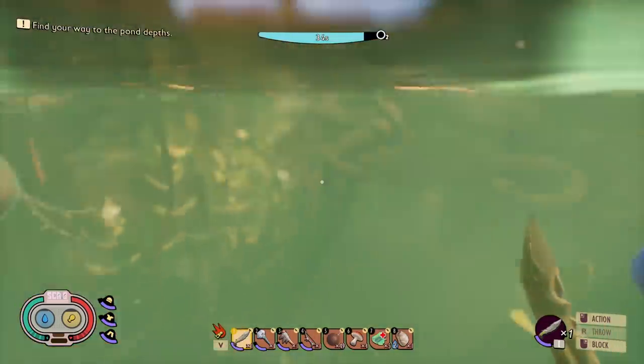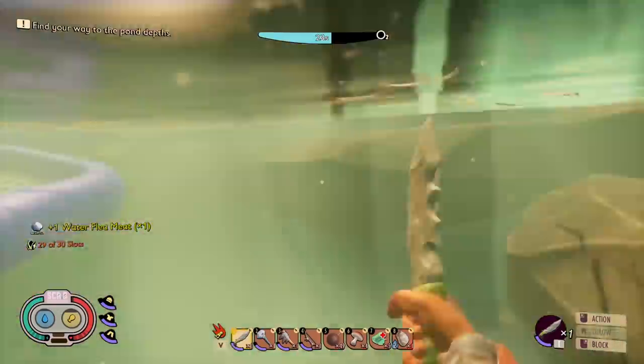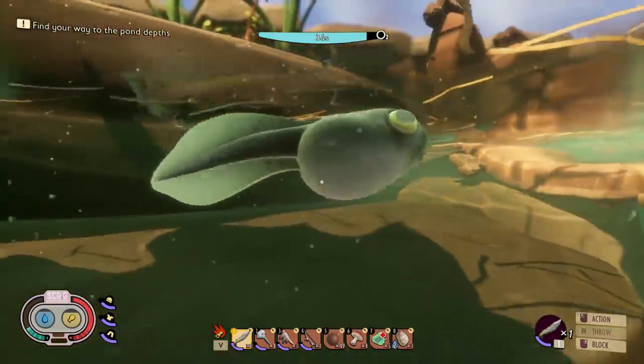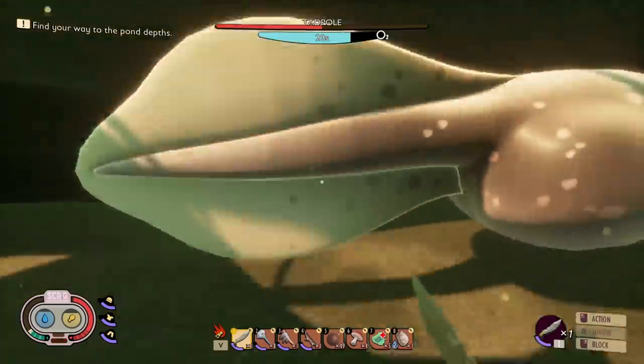I've seen you guys before. Of course you're the one that goes straight towards me — get out of here. Maybe these have more stuff? No, those just give me water flea meat. Even your inside parts are garbage. Now's my opportunity — oh, it's already at half health too, perfect. I've got all day to chase you around. Please get in the corner and die, like every good animal should.